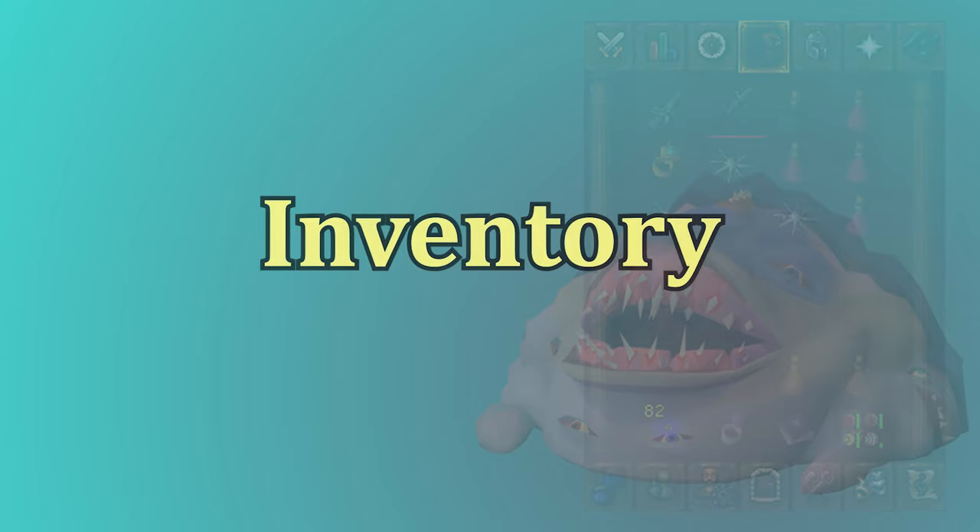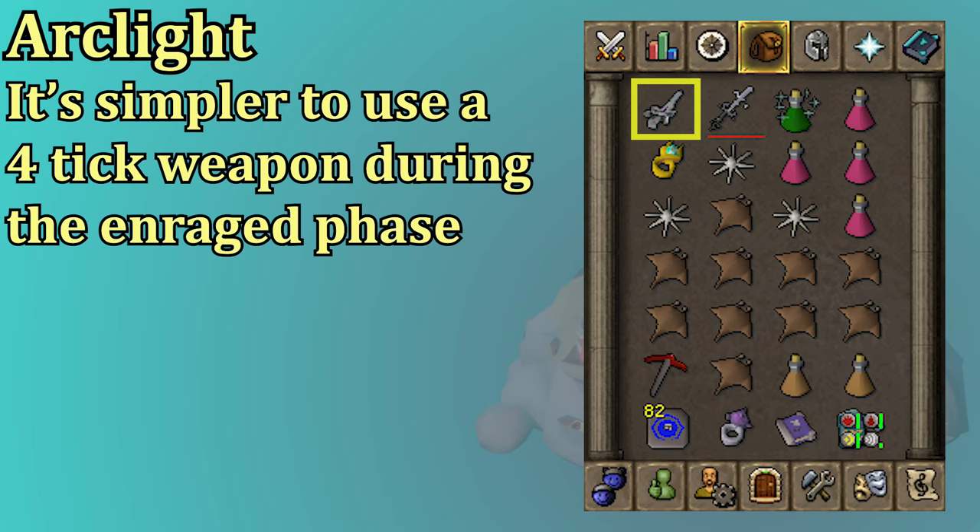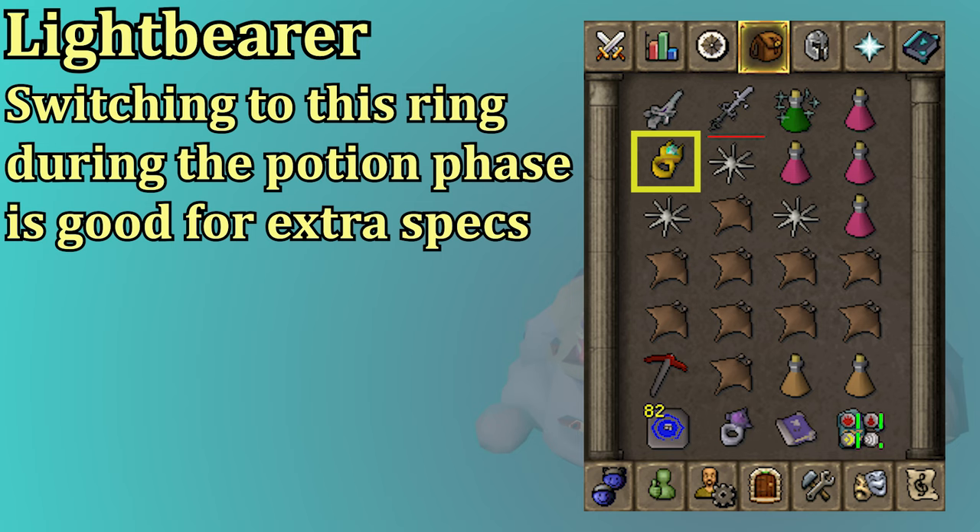Now let's go over the inventory setup. First, I have the Bandos Godsword — this is a great spec weapon for speeding up kills. When you land a BGS spec, it drops the Duke's defense level by however much damage you did, so if you do a 20, he loses 20 defense levels. He is also weak to Slash, so you're going to land BGS specs way more often than you'll ever land a Dragon Warhammer spec on him. Other spec weapons like the Volatile Nightmare Staff, Dragon Claws, or even a Dragon Dagger for budget are not bad, but the BGS spec is S tier here. I bring the Arclight for the Enraged phase — it's simpler to keep attacks at a 4-tick pace once he starts attacking at that pace. The Light Bearer is a nice add-on since you spend so much time running and making potions. The spare time during the potions phase gives you extra spec energy with the Light Bearer, and then it's better to use one of the offensive rings during the actual fight.